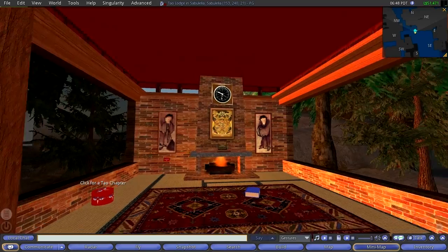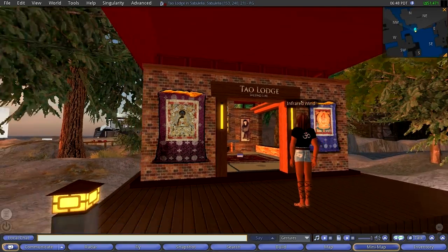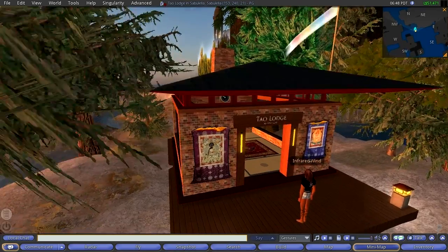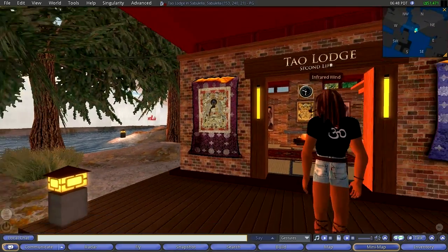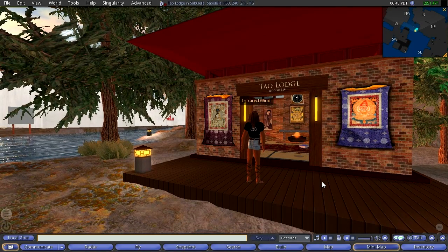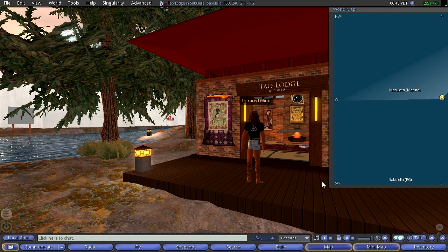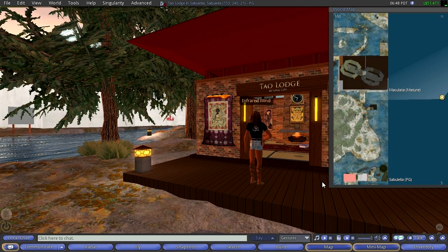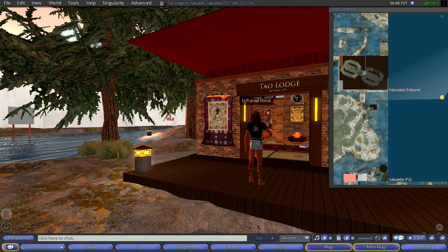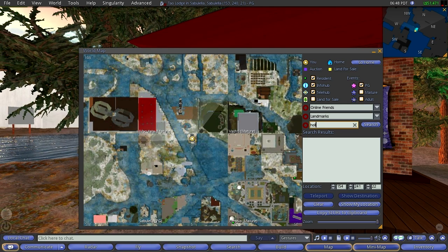We'll come back here later, maybe in a subsequent episode. But now I just want to give this a try. I'm going to go see if I can go over to Hollywood and fly my DC-3. Let's see — we'll just pull up the old map here, the world map. Type in Hollywood.